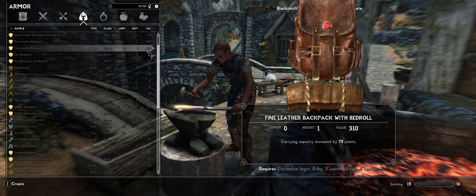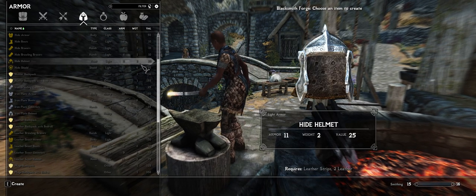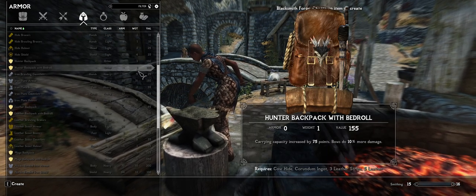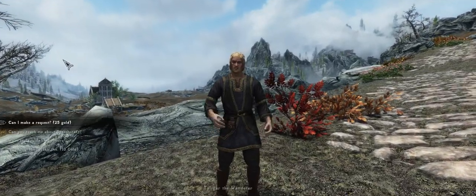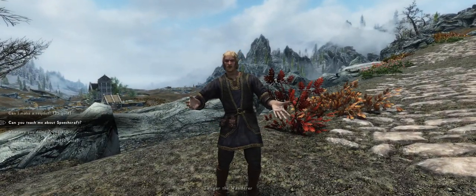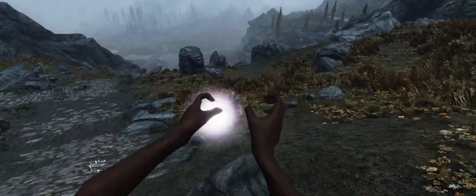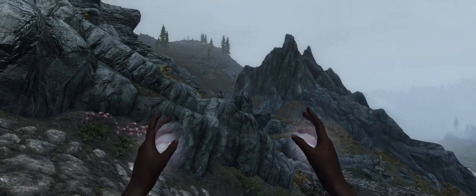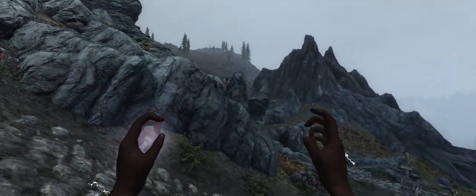Alchemy and Smithing are also improved, with mods such as the Alchemy Cookbook and More Craftable Equipment, which add new recipes to learn and items to craft. And finally, the Immersive Encounters mod scatters more NPCs into the world, so you'll come across more merchants, bandit raids, and more. Overall, the main focus of the gameplay is to improve what was already provided and add more variety to the world and potential playstyles.